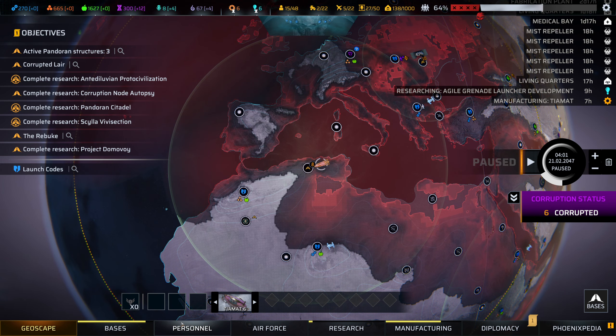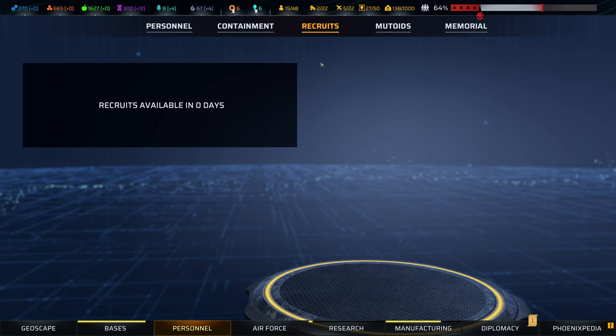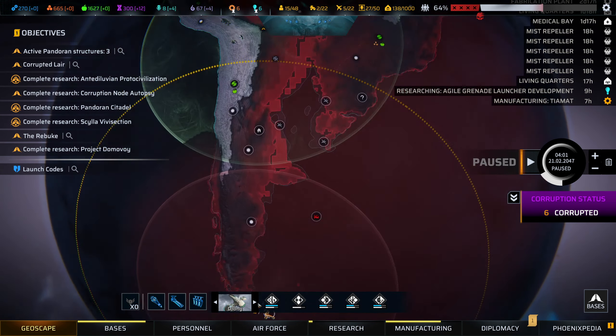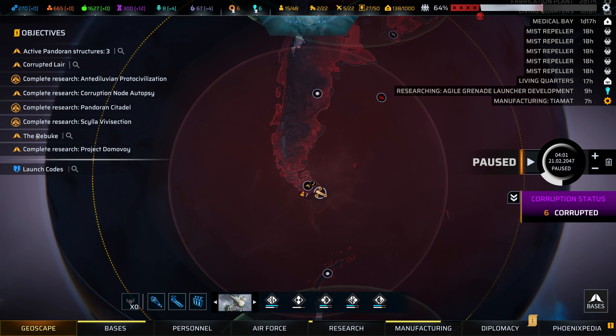Hello everyone, and welcome back for another episode of Phoenix Point. Recruits are available in zero days, so they're going to be arriving any time now, which means we'll be able to get the Tiamat loaded up. We've actually got another Tiamat very nearly produced. The Tielung is resting up, and then I need to decide what we're going to do with them.